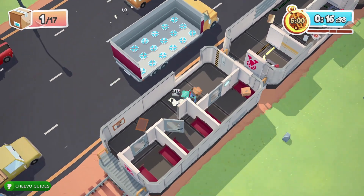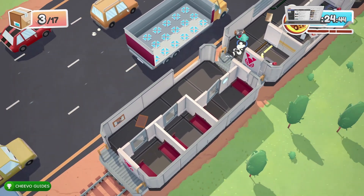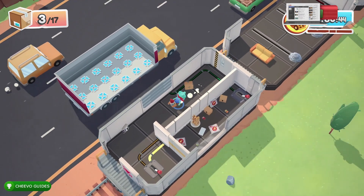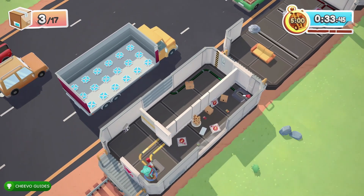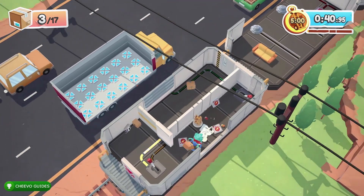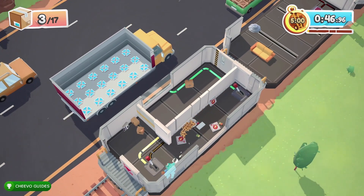The way this level works is the door to the next train car will not open until you deliver all of the items in that train car. So basically we're going to be moving from train car to train car, throwing all of the required objects out of the window into the moving truck.